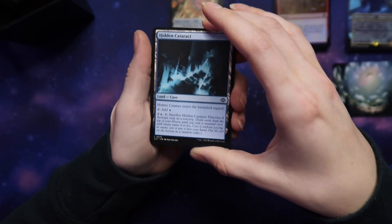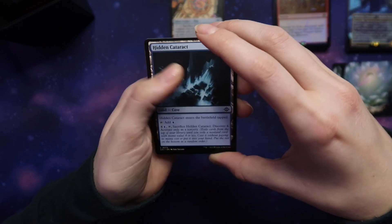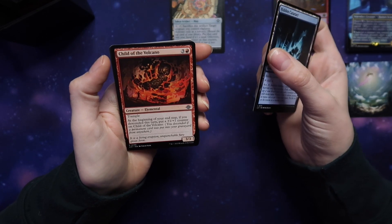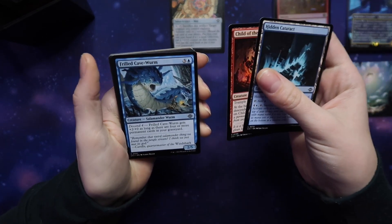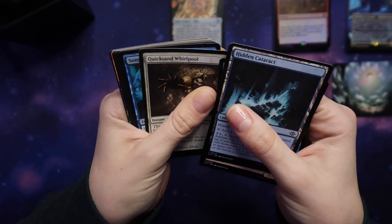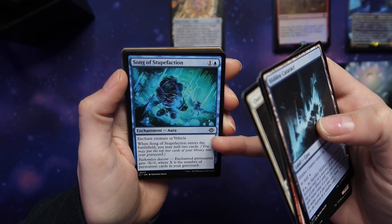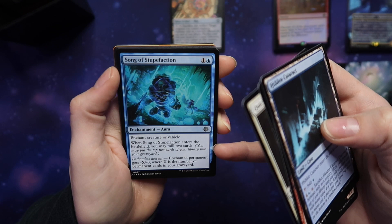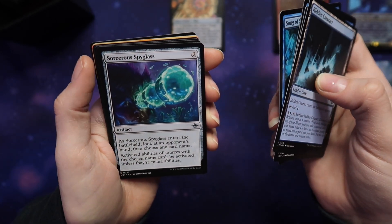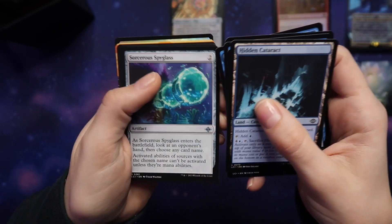Starting off with a land. Child of the Volcano — trample at the beginning of your end step. Frilled Cave Worm. Quicksand Whirlpool. Song of Stupefaction — that sounds like a Harry Potter spell — enchant creature or vehicle, interesting. Sorceress Spy Class — it's uncommon, but I kind of like that card, I might be using that. Merfolk Cave Diver. We'll be getting all of the Commander decks as well — me and my husband couldn't decide between them, so we ended up getting them all. Pretty excited for the Merfolk deck.